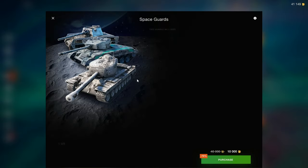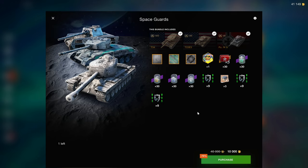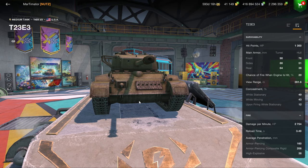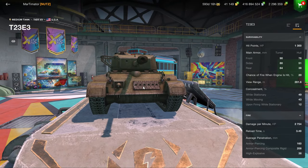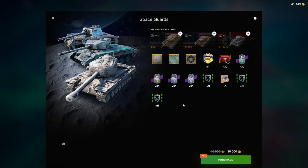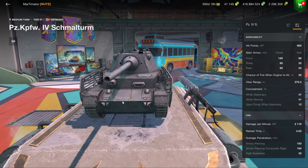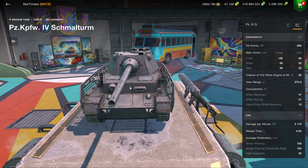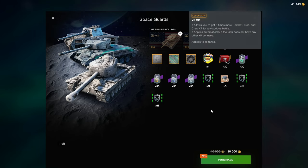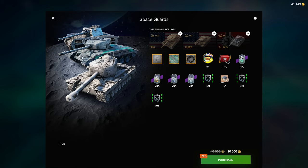We have the Space Guard bundle — 10k for these three, not the ideal selection. I would have loved to see two Tier 8s for this kind of price, but the times fives are unlocked, which is great. The T23 is a Tier 7 which you can use to challenge yourself and have fun — it has high DPM but no armor whatsoever, and not really that much penetration. The Panzer 4S is a Tier 6, even more irrelevant, but it can be fun. Basically, if you like the space theme and want the times fives, it's not the worst bundle, but I would have loved two Tier 8s instead.